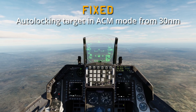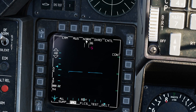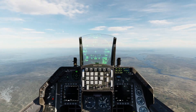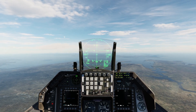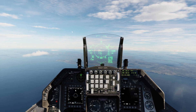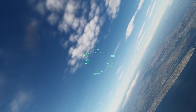Auto-locking a target in ACM mode from 30 miles, which shouldn't be possible — now fixed. There's a target at 40 miles. Waiting until about 30 miles, then switching to ACM mode and scanning. No lock at 30 miles — good. Lock acquired around 10 miles. Also, the HMD ellipse now correctly disappears once a lock is made in dogfight/ACM mode.